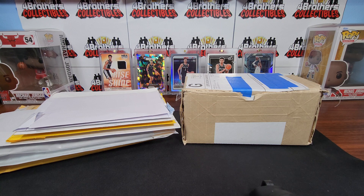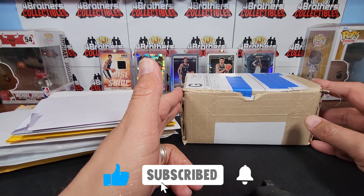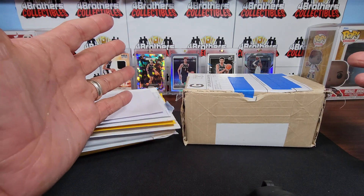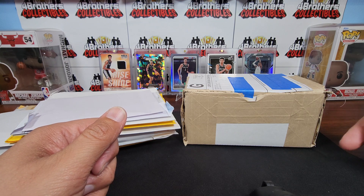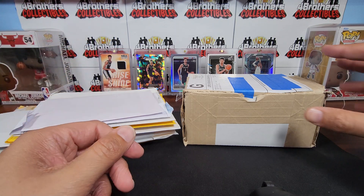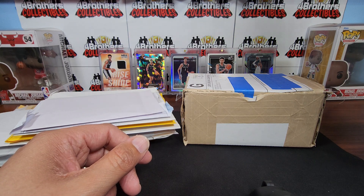What is going on everyone, it's Renee with Four Brothers Collectibles. Today we have another mail day, but we also participated in Arena Club slab packs. Slab packs are mystery packs you can buy on their website — they start at $50 and go up to $400. They have four different levels: Ruby, Gold, Silver, and Black, starting at $400 for Ruby, $200 for Gold, $100 for Silver, and $50 for Black.